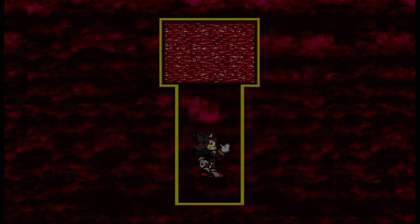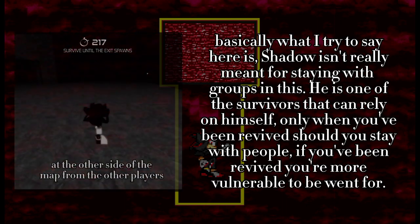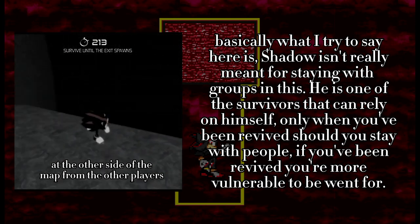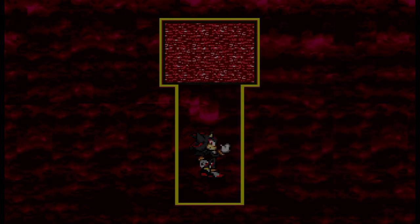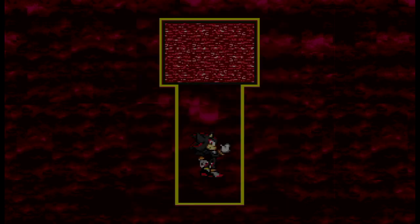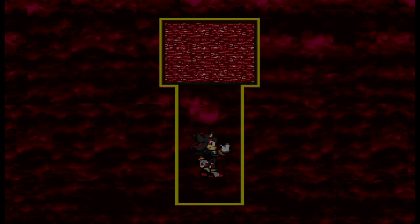Shadow is very good for solo rounds, but if you choose him with a squad you can stay away from large groups or be by yourself. Though you're most likely to be hit if you stay with a really big group, you can also die if you stay away from everyone else. It all depends on how the selected Sonic plays the game, and that's the thing about this game — everyone has their own ways they play. One more thing I want to add is that unlike most other survivors, Shadow cannot be grabbed by Sonic.exe's grab attack.